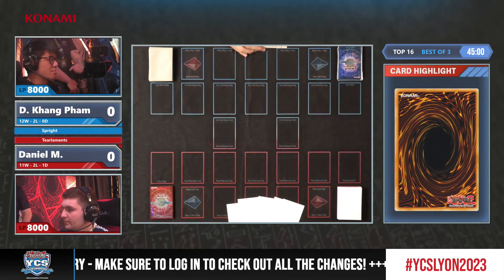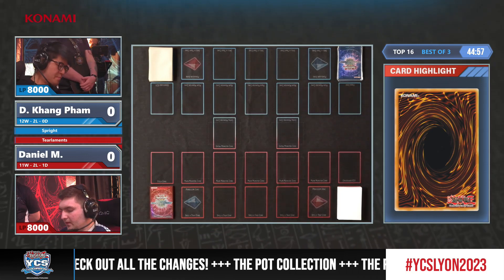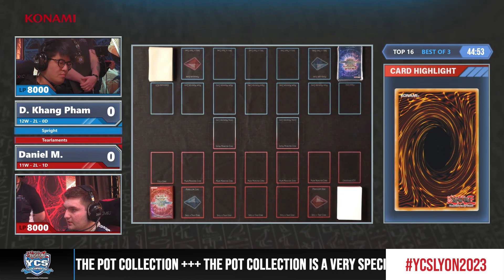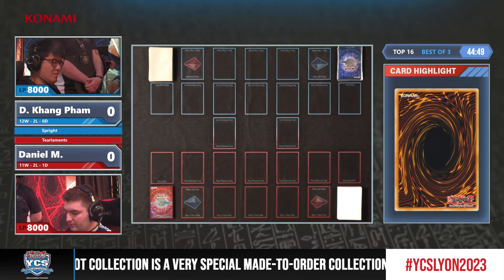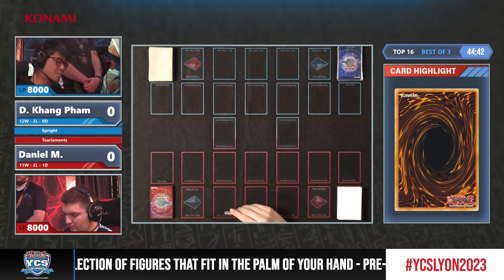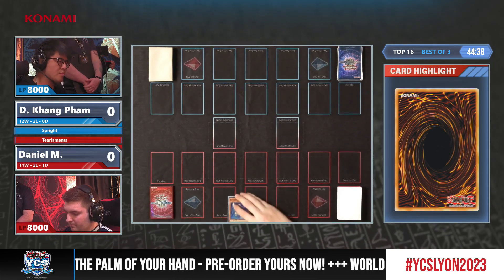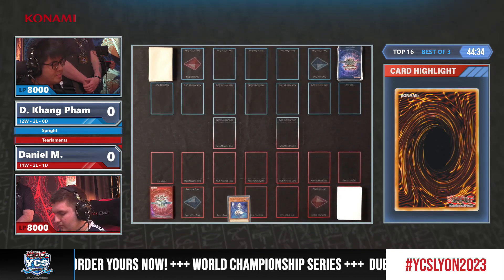Daniel goes first trying to set up his combos. At this point both players likely know each other's deck — during Swiss it's quite likely, and once you get to the top cut it's even more likely, as you can sit next to your opponent and figure out who they are playing. We start things off with sharing from Daniel.